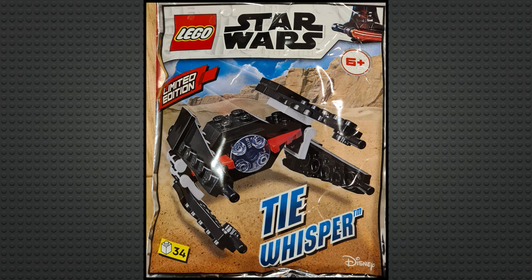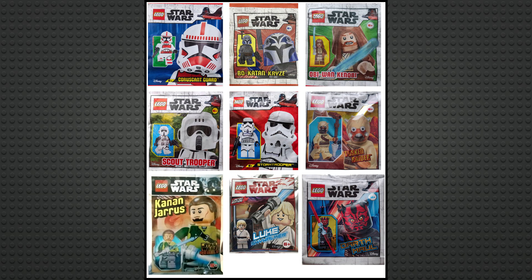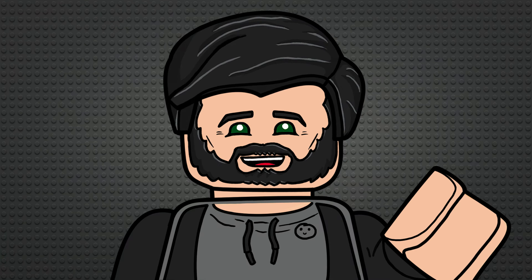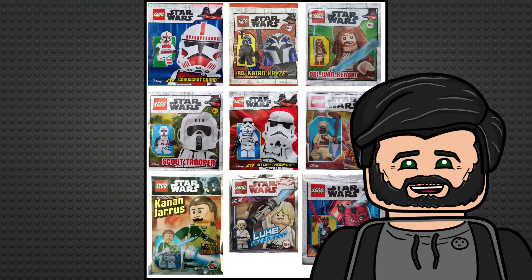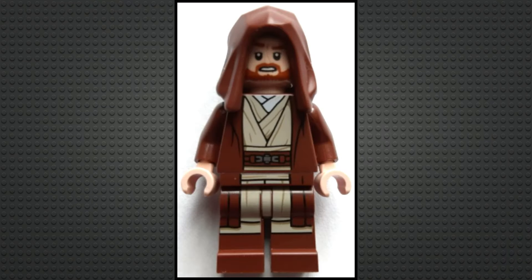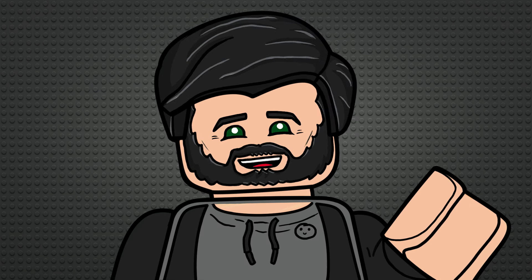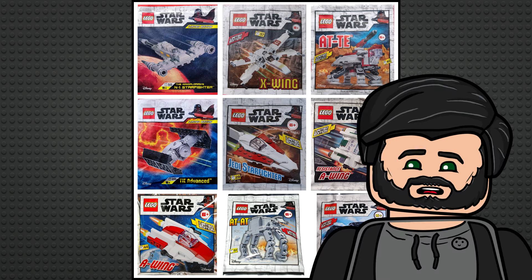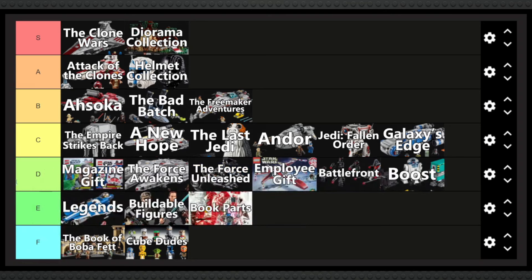Magazine Gift covers those little polybags that come with magazines — advent calendar-sized builds, slightly larger ones, and individual minifigures, which between them cover pretty much every big Star Wars TV show or movie. It's a fairly harmless sub-theme — it's a really nice bonus to get with your magazines, and sometimes the figure is legitimately really good, like Kanan Jarrus, Episode 2 Obi-Wan, Darth Maul, a Mandalorian Warrior, Bo-Katan, and a bunch of clones. But giving it B tier feels too generous since the minifigures are never exclusive, and the tiny builds aren't insane. I can live without it, but I can't say it's terrible, so I'll put it at the absolute top of D tier.